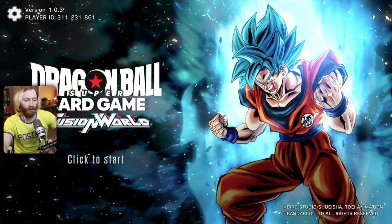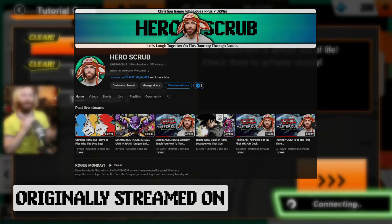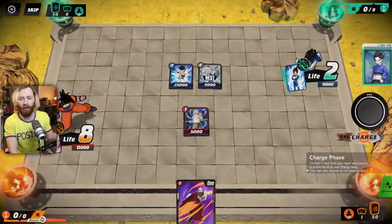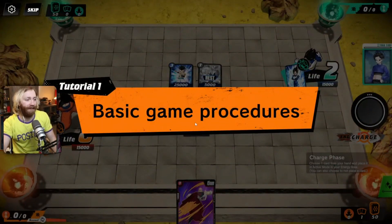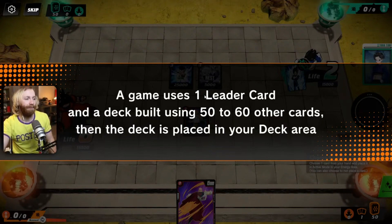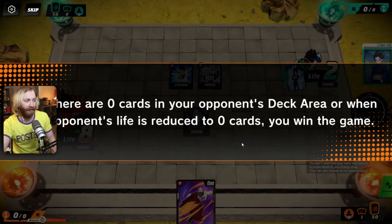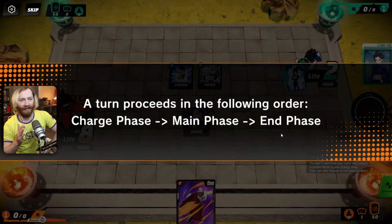Dragon Ball Super Card Game Fusion World. One problem I have with the tutorial is that it feels like instructions to the physical card game, which came out first - similar to the Pokémon TCG. The basic game procedures: a game uses one leader card and a deck built using 50 to 60 other cards. The deck is placed in your deck area. When there are zero cards in your opponent's deck area, or when your opponent's life is reduced to zero cards, you win. A turn proceeds in the following order: charge phase, main phase, and battle phase.